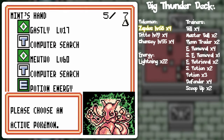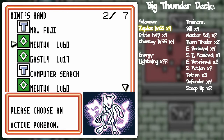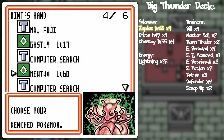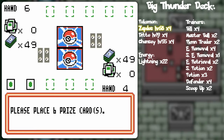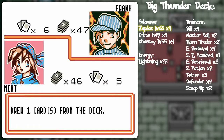I wonder who I should put out first here. Probably just the Mewtwo, because I could computer search for Professor Oak. Discard the energy cards and the like possibly too. Because remember, the Ghastly is there for the recycling of stuff — I mean, I got another Mewtwo anyway, and it's not like the Zapdos are that threatening, for obvious reasons.